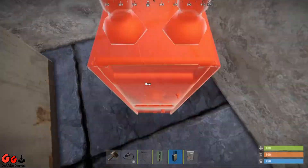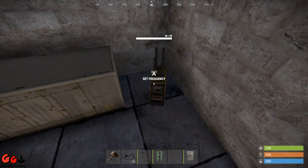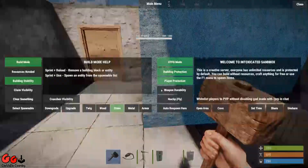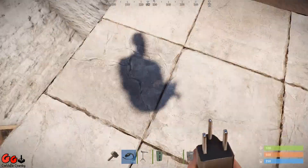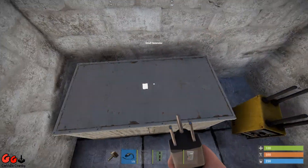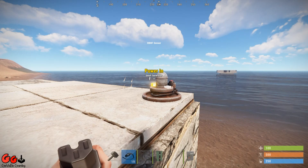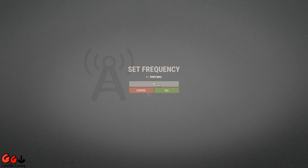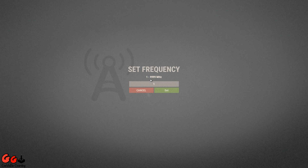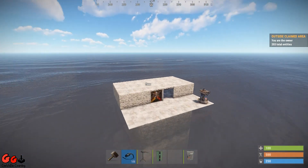We're going to use the RF broadcaster — let me turn off noclip. We place the broadcaster, then we use the HF sensor. We take power to our sensor, and the power out goes into our RF broadcaster. We now set the frequency to 9999, and that part is done. We're now going to fly back over to our main base.